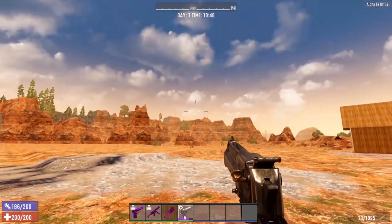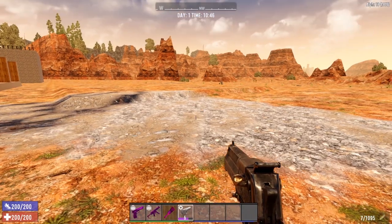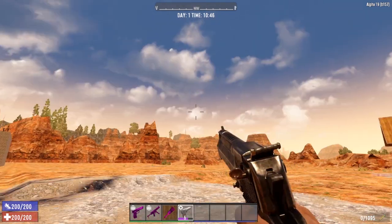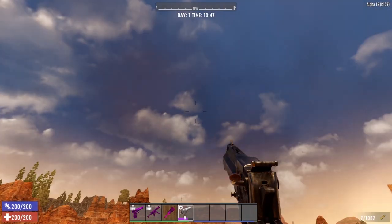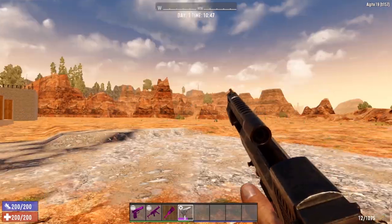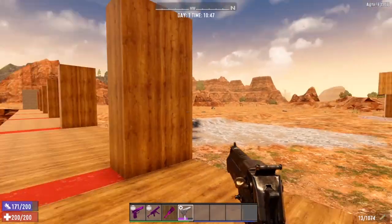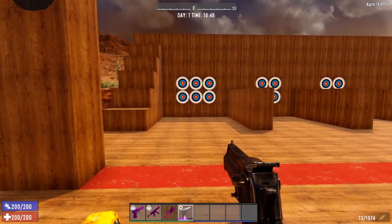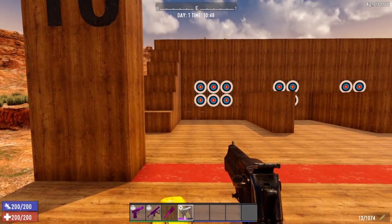Let's take a look at the recoil now with that muzzle brake mod on. Yeah, not nearly as bad as it was. The recoil still is pretty intense so you've got to be careful of that. Look at that reload speed — boom, done, ready to go. The Desert Vulture is going to be much more viable. We sliced through all of those zombie jerks, killing them two at a time.